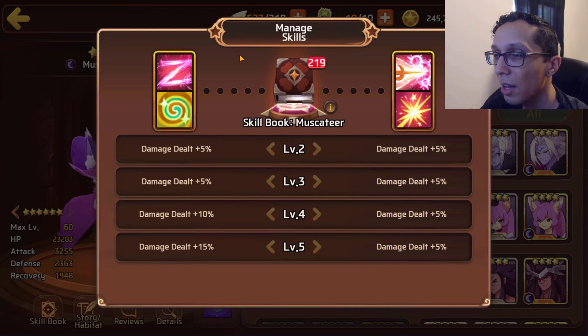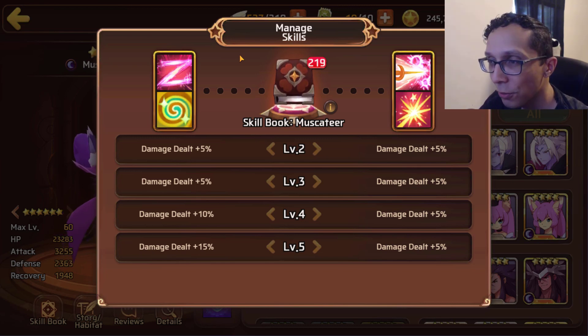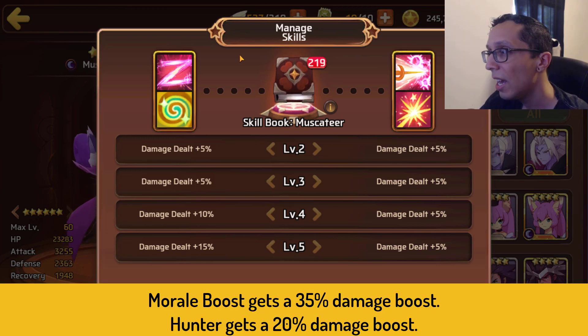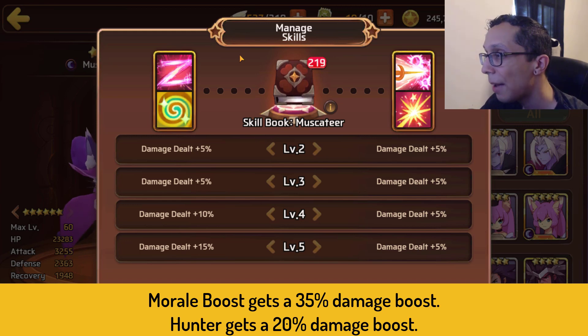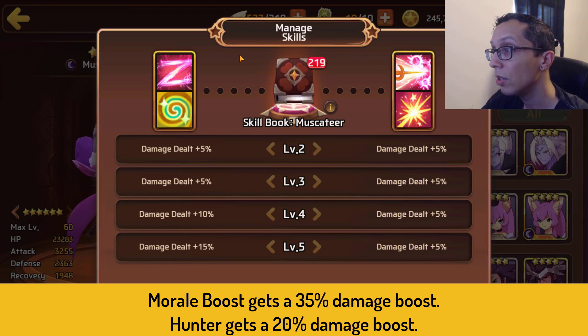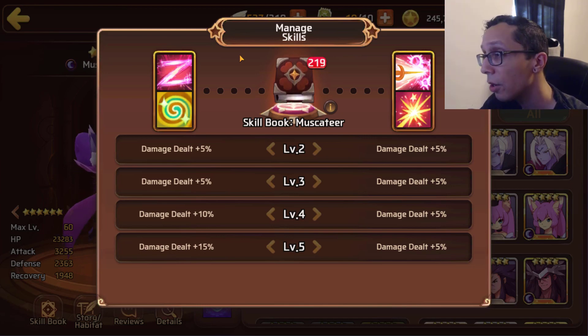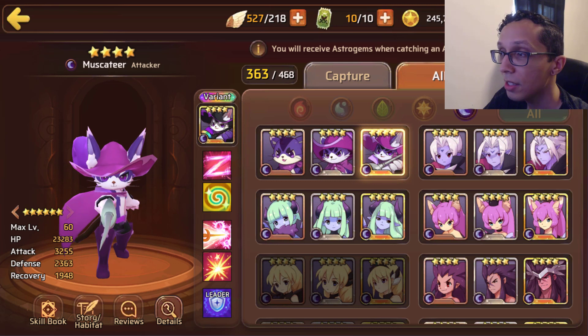Looking at the skill books, Morale Boost goes up by a whopping 35% — I'd love for it to go to 40% but that probably won't happen. Hunter also receives a 20% damage boost, which isn't huge on its own, but when you put that on top of the existing modifier, things can definitely get quite spicy.